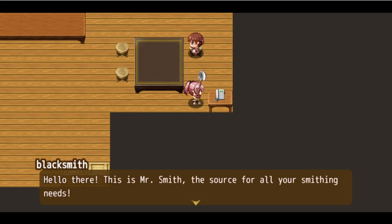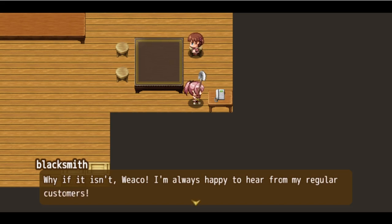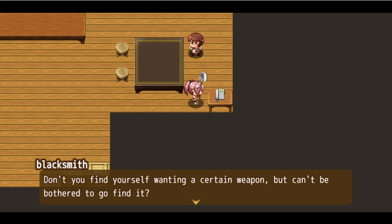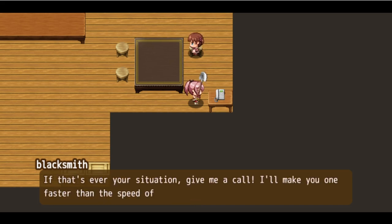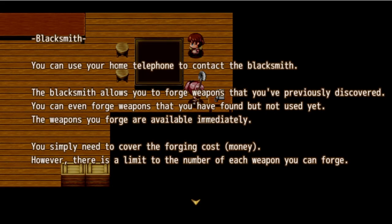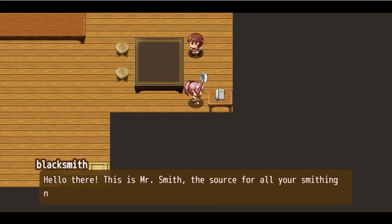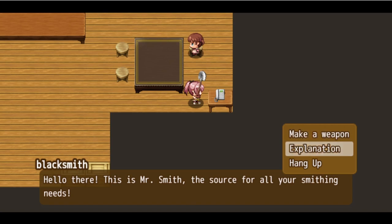Ring ring - 'Hello there, this is Mr. Smith, the source for all your smithing needs. If it isn't Weko! Don't you find yourself wanting a certain weapon but can't be bothered to go find it? If that's ever your situation, give me a call - I'll make you one faster than the speed of light, faster than McDonald's, faster than Burger Queen. Mr. Smith always delivers.' You can use your home telephone to contact the blacksmith - he allows you to forge weapons you've previously discovered. Hang up.